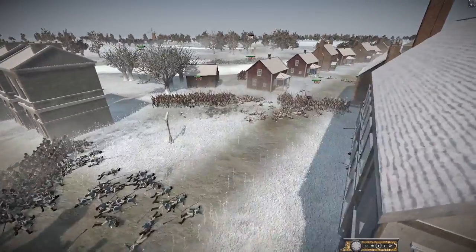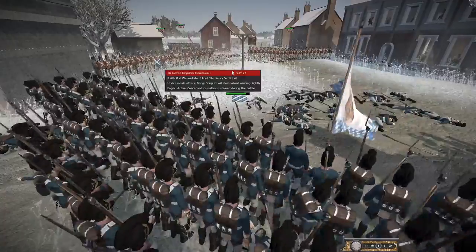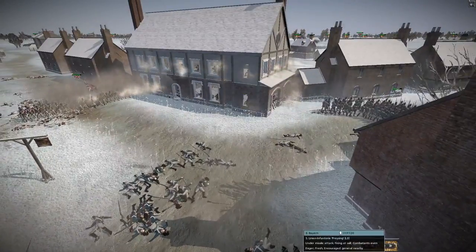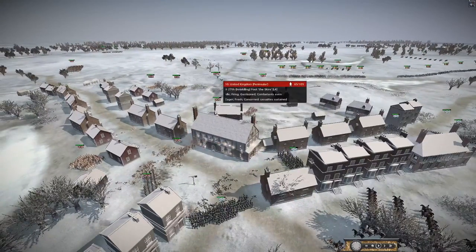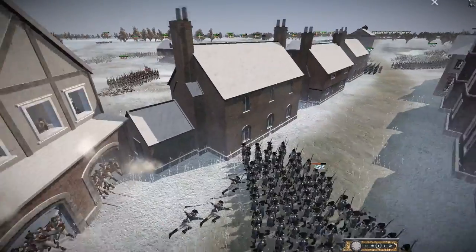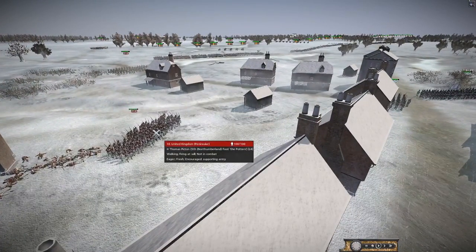The bloody fighting in this street continues. Look how close they're getting — point blank range from the 6th Warwickshire. The West Kents are still in here, how are they still holding? They're just getting obliterated. With the farmhouse taken they need to throw in more troops to support the British. They're sending in the Coldstream Guards, the Inniskillings as well to hold the building. They're going to open fire onto the Bavarian units. Also getting flanked here by Thomas Picton's unit — the Northumberland Foot.